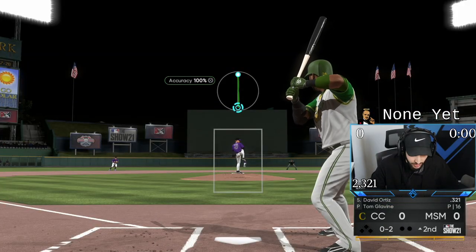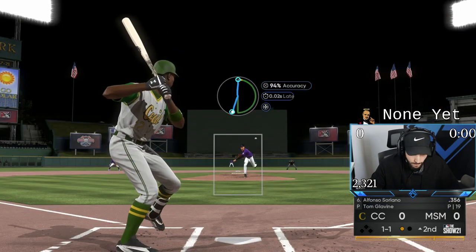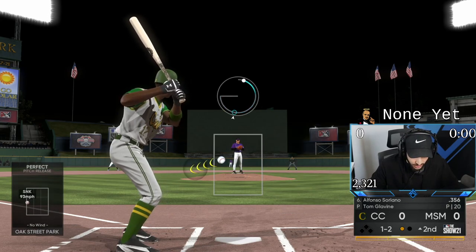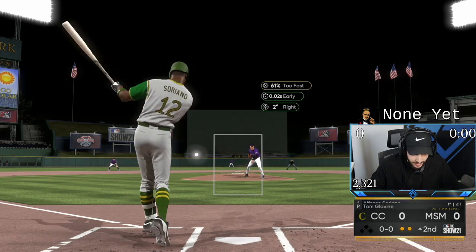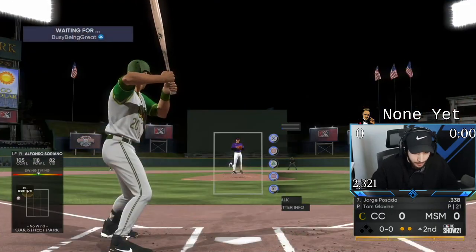We're tunneling the slider to the fastball — swing and miss, beautiful. Got a 1-2 count. Tunneling the sinker with the slider to see if we can get another strikeout. That's what I want to see, Tommy — we got two down. Posada, be nice to me.